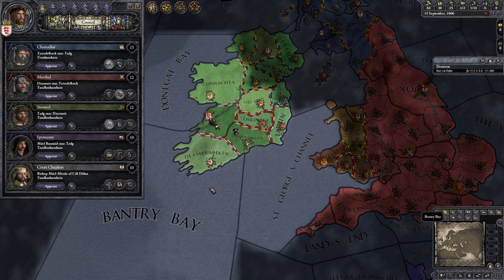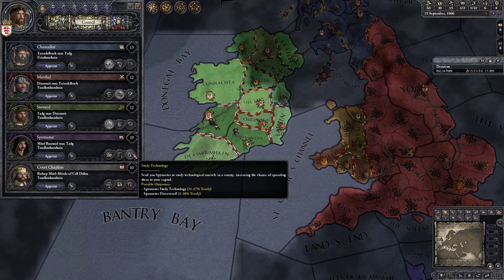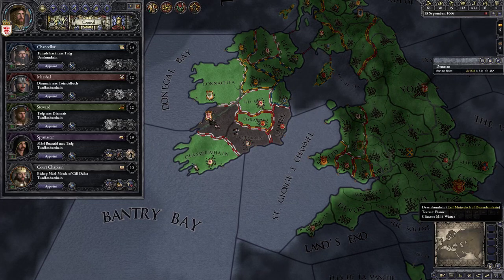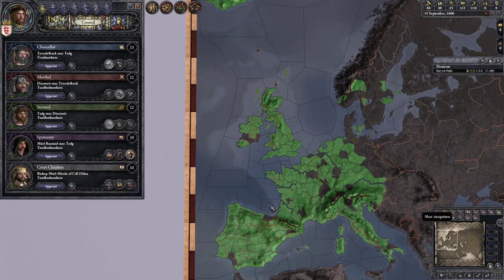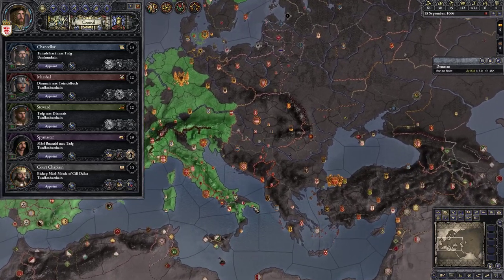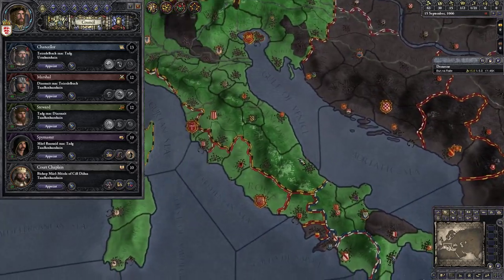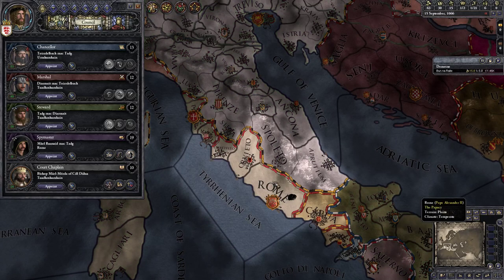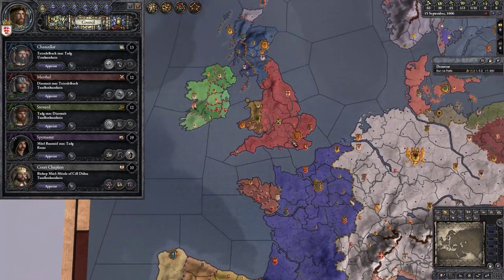For the spy master, I suggest studying technology. Overall I suggest studying technology in Constantinople — the most advanced county in the game — but it is a bit too far away for diplomatic or spy engagement. So we're going to do it in Rome instead. Italy is overall a very good region as well to do this in.